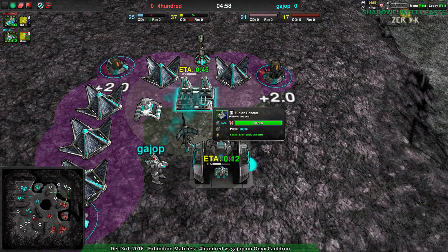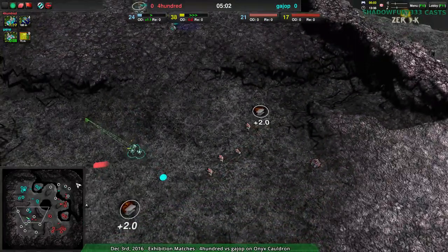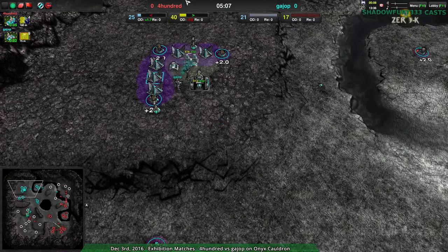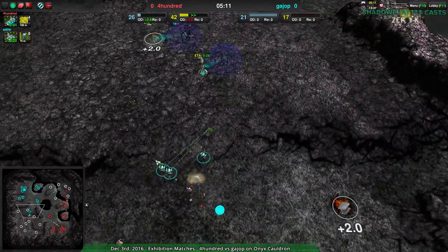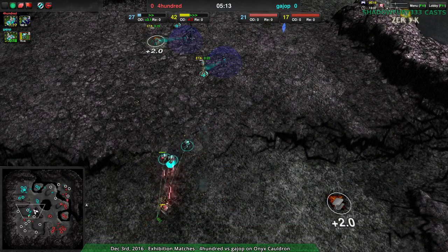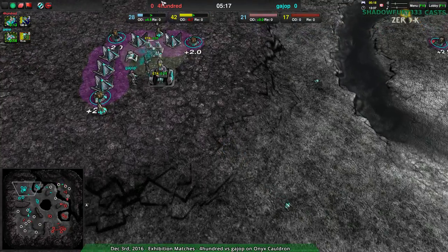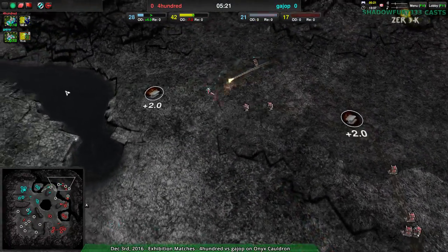That's a bit of a team-play move. This is a 1v1, Guy Up. In team games it would make sense five minutes in to throw down a fusion reactor because you have teammates covering you, and by that point you probably have 40-50 metal per second. But this is risky in a 1v1. I think it'll work out though.